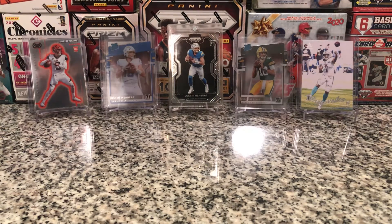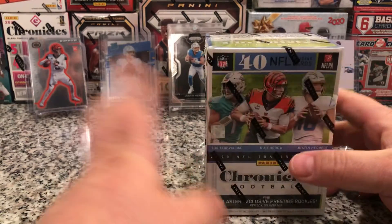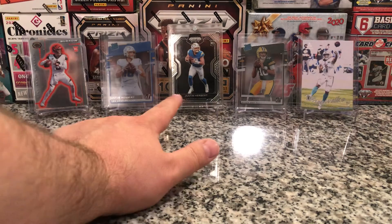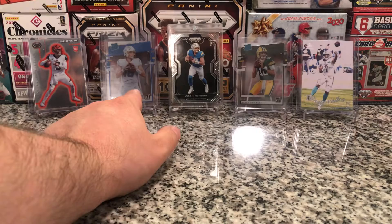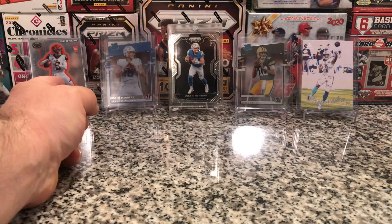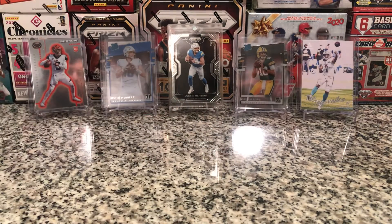What's up everybody? NeilTheOne416 back with another video. In this video, we're doing Chronicles Football Blaster. In the background, we got some pulls from Chronicles: Justin Herbert Prison Black, Justin Herbert Clearly Donruss, a Love Clearly Donruss, a Burrow Dinagon, and a Tua Luminance.